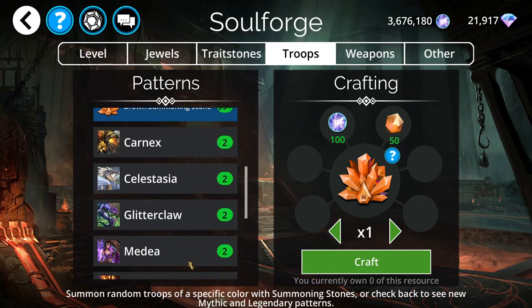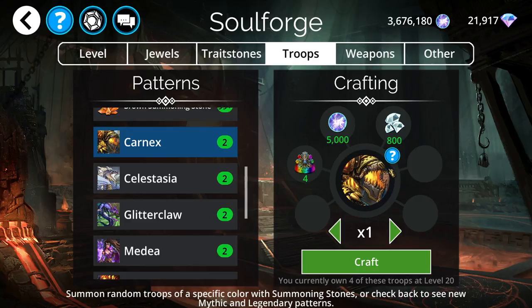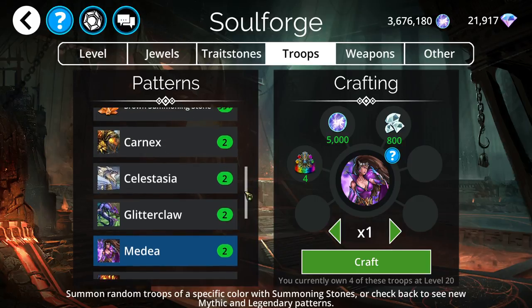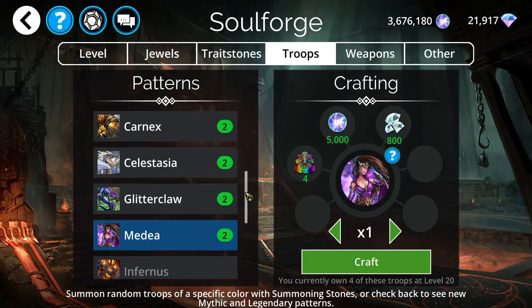Now moving on to legendaries and mythics you can craft. For legendaries, we don't really have anything fantastic. Karnax is a good legendary but definitely not worth crafting. None of these are really worth crafting — I've never really recommended legendary troops, though there are a couple I would consider. But none of these are on my list this week.